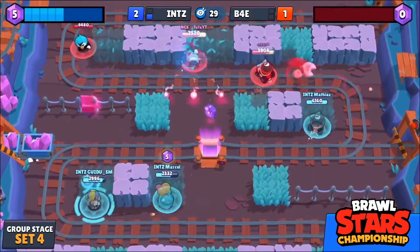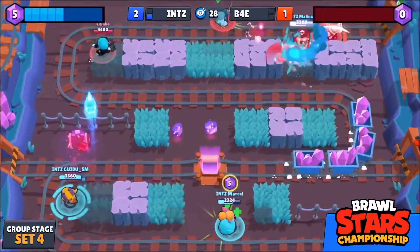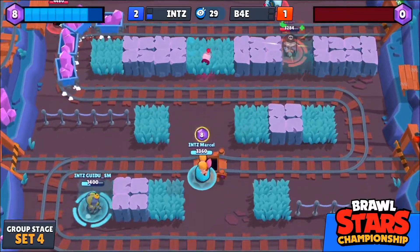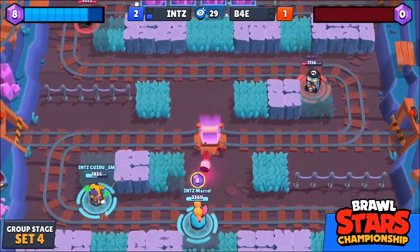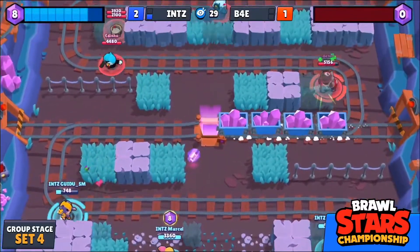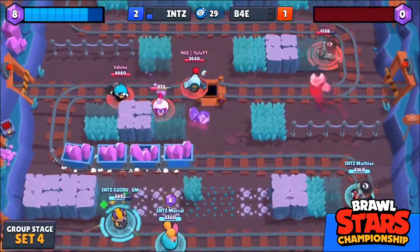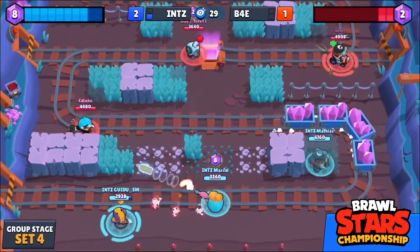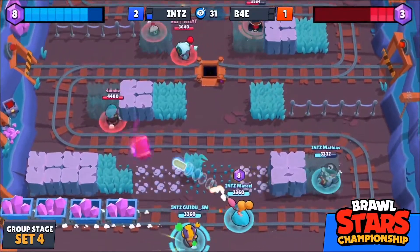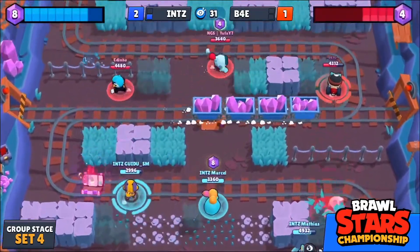Vito doesn't want to be the person to collect this gem — he has to stop INTZ from grabbing it themselves and relieve some pressure, allow Adino to go in. Mafias on the back line, very greedy from Vito in that instance, but it does relieve enough pressure for Marcel to pick up gem number eight. The peep going in — will he use the super this time around? He has to come in; he wants to stay alive. Great resilience to hold on to it, but it will still break into the back wall. They've lost some early cover but they still have this lead.